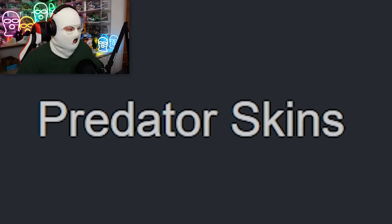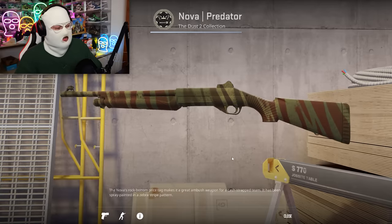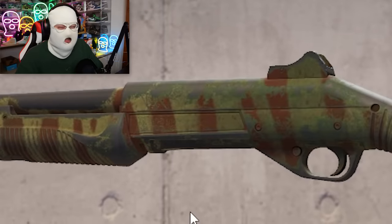After that, we actually have a collection of three skins — the Predator skins. With a name like that, you'd dream it must look great: the AK, the M249, and the Nova. In Factory New it doesn't look too bad, but if you check Field Tested, you can see that it just gets worse.